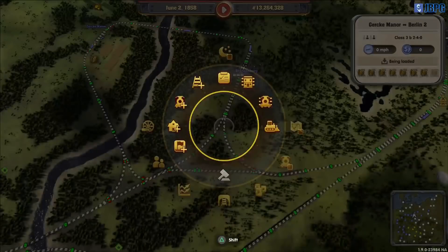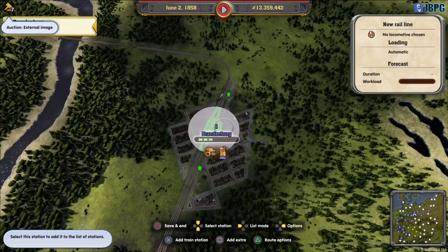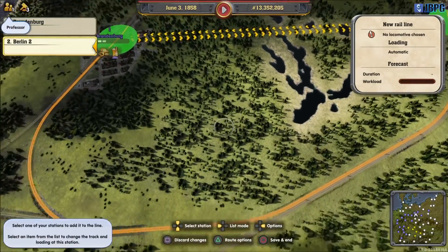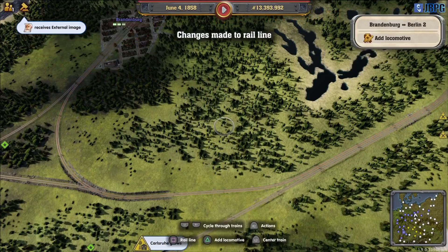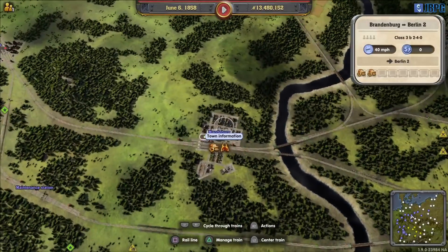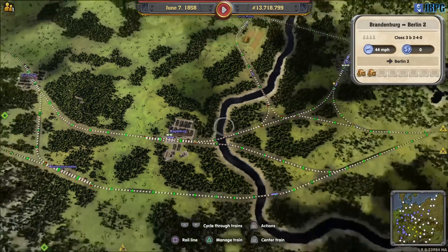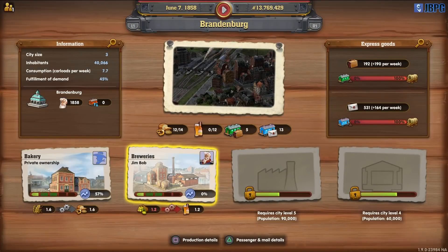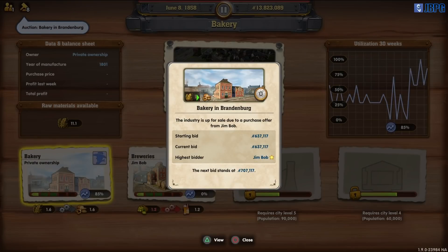Brandenburg - we want a train to run from Brandenburg into Berlin shipping goods. We own the brewery in Magdeburg - we may as well buy the bakery as well. I think we put all of our competitors out of business last time, but no - we still have somebody.